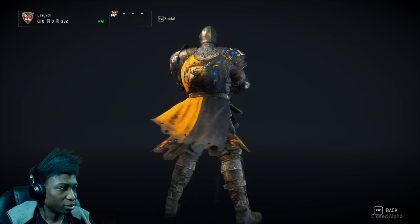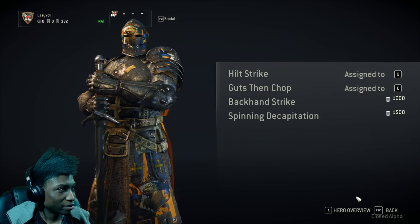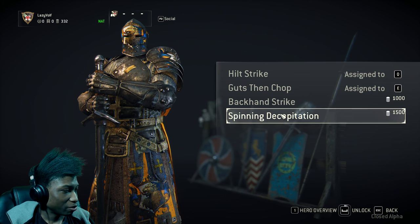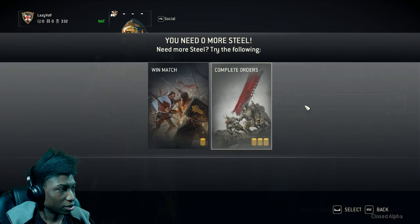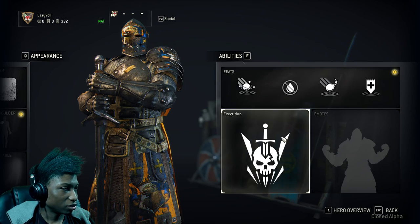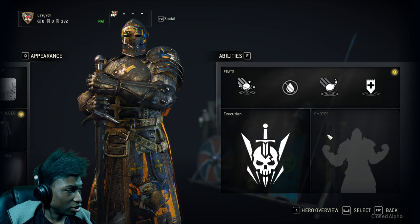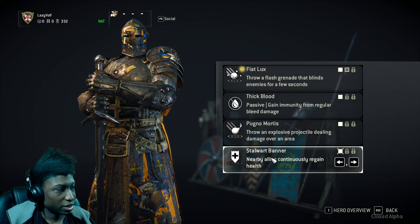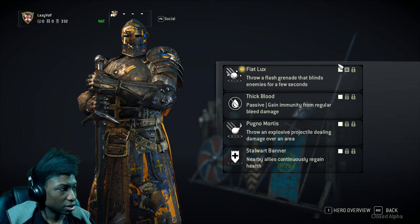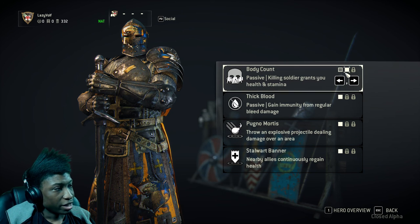I got this lion design on my back — the character actually looks pretty sick. But it doesn't seem like you can look at items before you get them; you can't preview gear you haven't unlocked. They don't have emotes at the moment but they do have abilities you can look at.